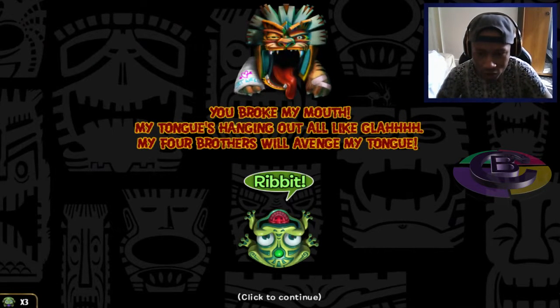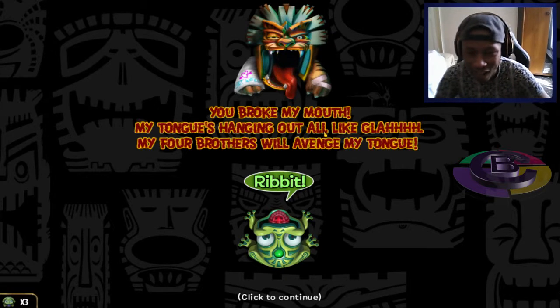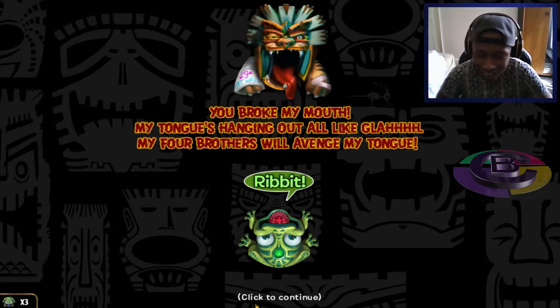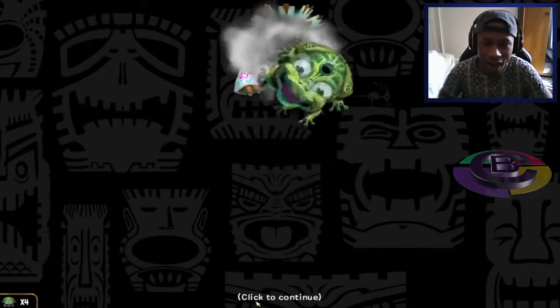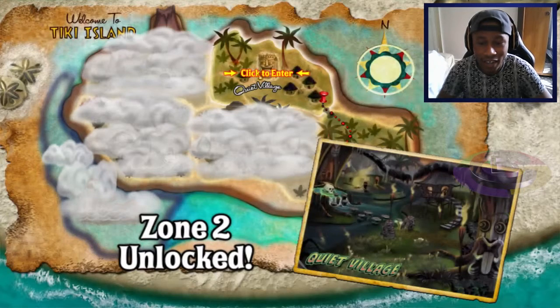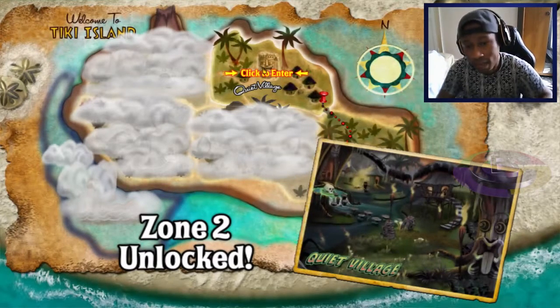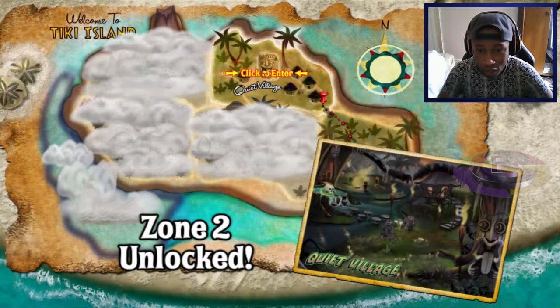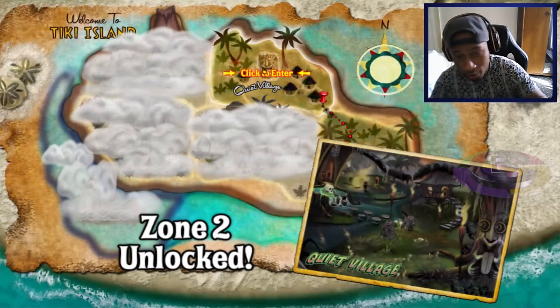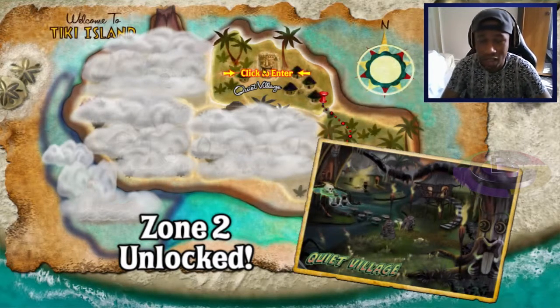Look what the boss says: 'You broke my tongue!' and he's like hanging out all glad. Then he says 'My four brothers will avenge my tongue' — the rabbit goes 'ribbit.' Really funny dialogue. So with that done, I'll end the video here and continue on the next island for the next video. Hopefully you guys have enjoyed this video — if you have, please hit that thumbs up button. The link to this game is in the description; it was made by Capcom Games. Subscribe for more content and I'll see you guys in my next video — peace!